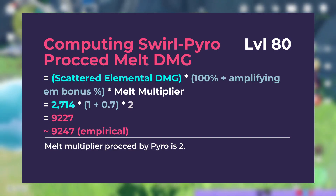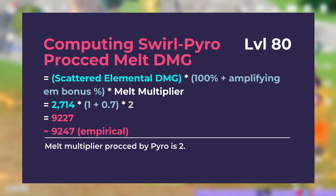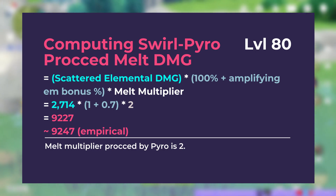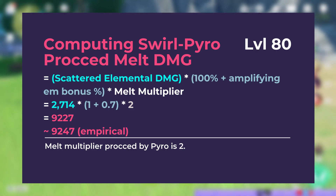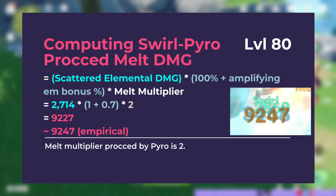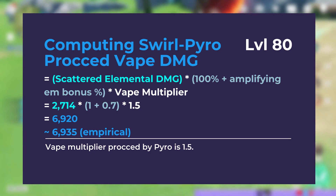Now comes the melt part. The swirl-pyro-procced melt damage is determined by the scattered elemental damage, which effectively acts as the pyro damage that procs the reaction. You take that scattered elemental damage, apply the amplifying elemental mastery bonus, then multiply by the melt multiplier. At 474 EM, the melt percent bonus becomes around 70%, and the melt multiplier when procced by pyro is 2 (double). So: 2714 × 1.7 × 2 = approximately 9227, which is quite close to our empirical value of 9247. You can apply the same equation for vaporize, except instead of a 2× multiplier you use 1.5.